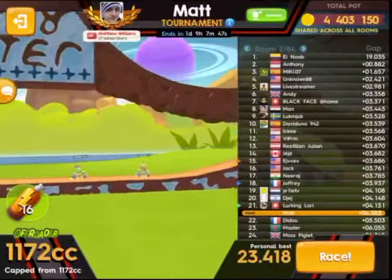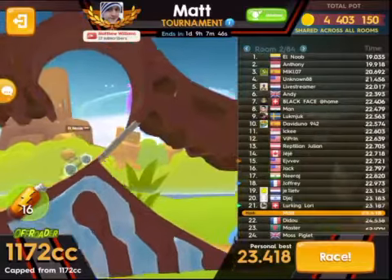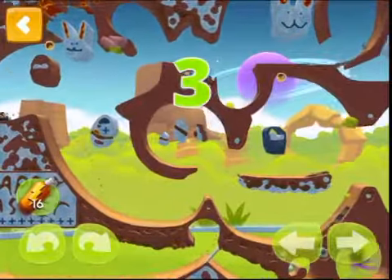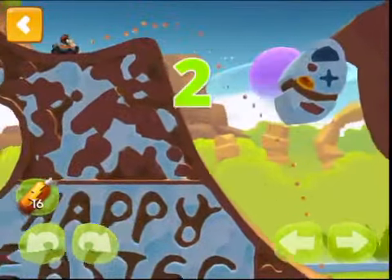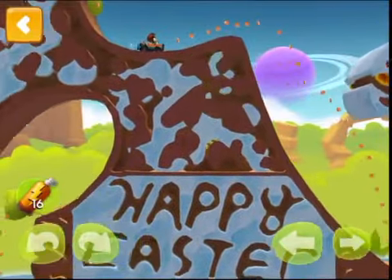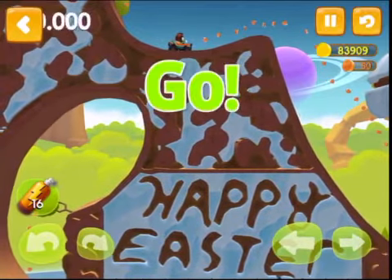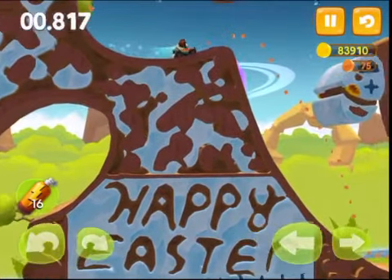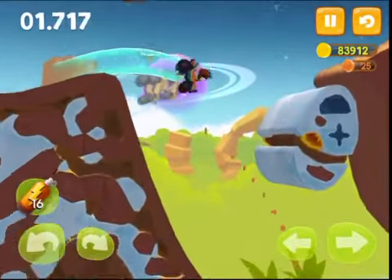I strongly advise you to pay attention to every move that is made so that you can perfectly replicate it. You want to start off by tilting forward and accelerating. When you launch off the ramp, do a front flip and allow your front wheel to touch the egg as you go downward.